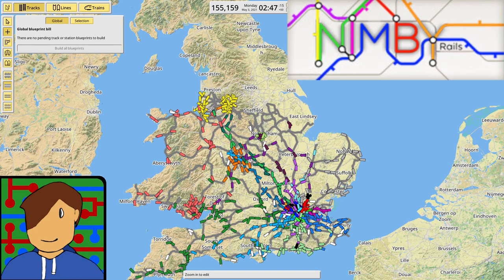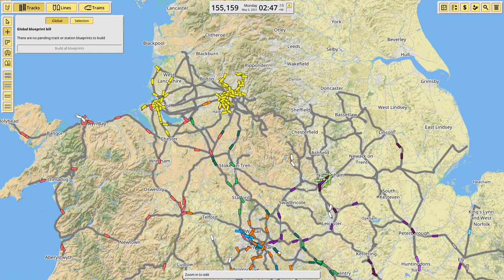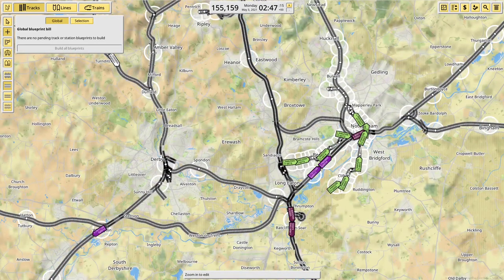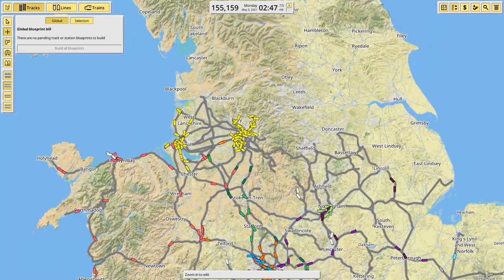Hey there guys, welcome back to Nimby Rails. Between sessions I've done quite a bit of track building — I've built all of the stuff between Liverpool and Manchester, which allowed me to finish off Mersey Rail. I've built quite a lot out of Manchester towards Sheffield and Doncaster and everything north of Nottingham, as well as putting in the Nottingham Express Transit, i.e. the trams, which are slowly bedding in.